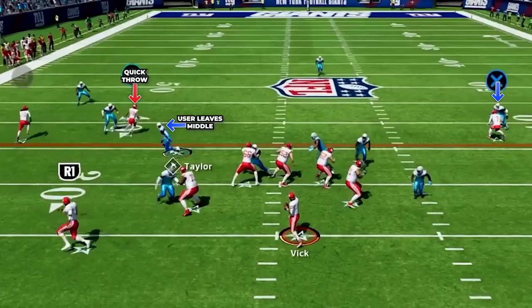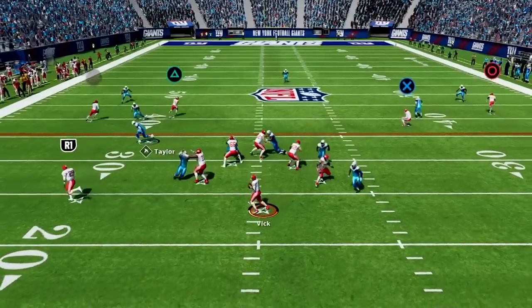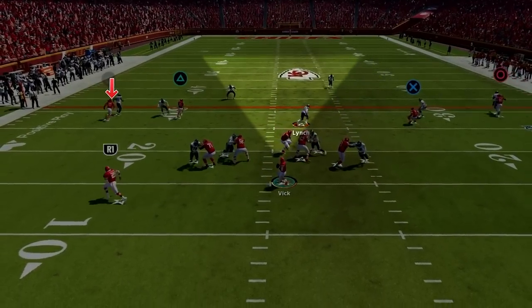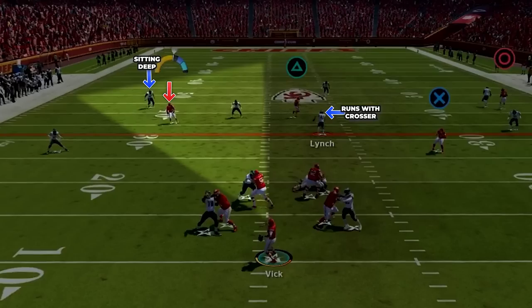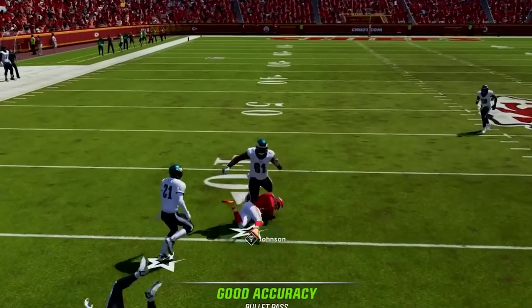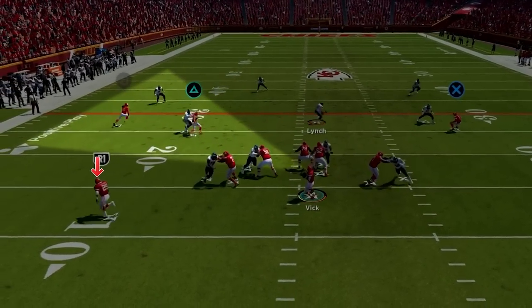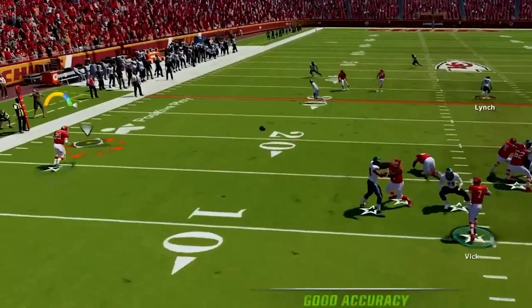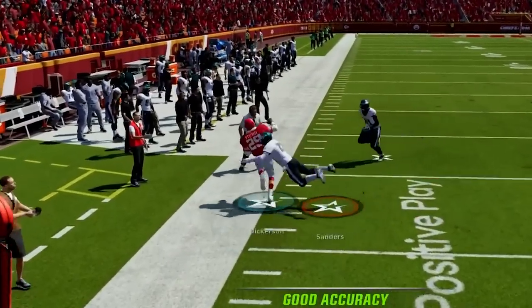Then if at the snap the hitch is taken and the user leaves the middle of the field, you can quick throw the cross over the middle for a big pickup, forcing the user to stay home. Then if the user commits to running with the cross, look to the backside spot route — this player will sit down in zone coverage in front of the deep blue defender and is a great third option. Lastly, if the flat defender on the short side drops under the spot route, we have the running back on a swing pass; fire it out to him in the flat for a great fourth option.